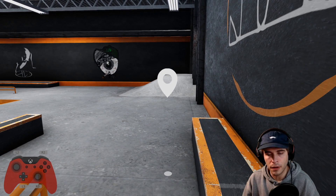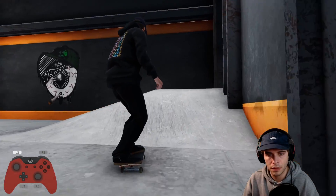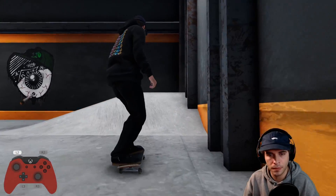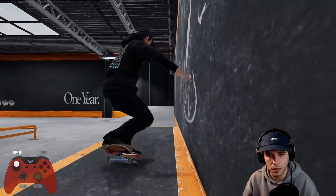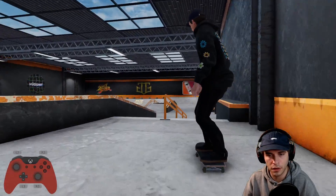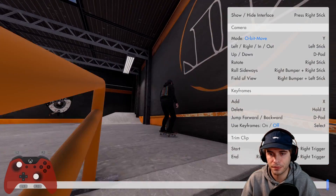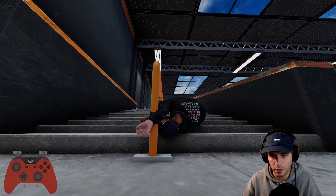Let's start over this corner here — start off with a nollie heel. Tried that nollie heel, totally missed the corner. Do a nose manual 180 full cab and then one more trick down the set here. Missed that one. He's not having a good time today. Anyway, let's try it one more time.